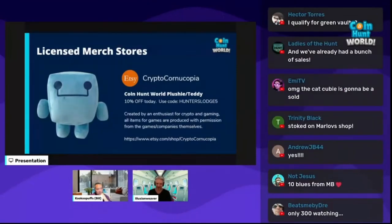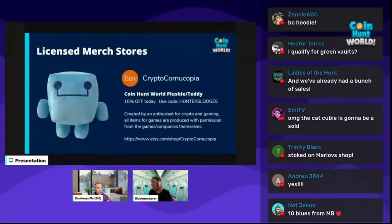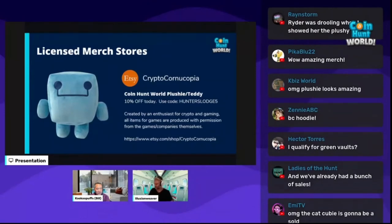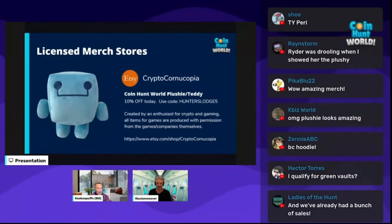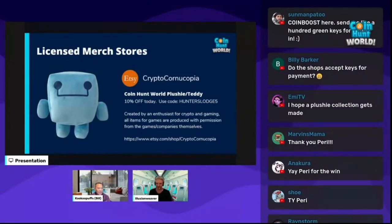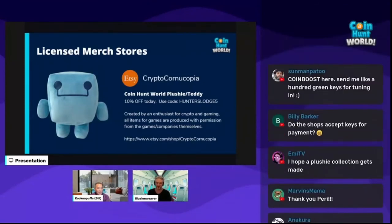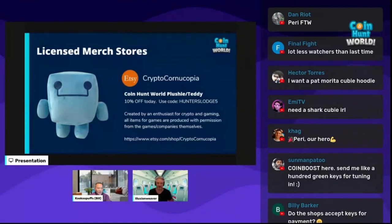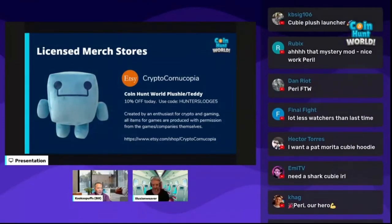Go check them out and support your fellow community members. A shout-out to Perry, our intern, who spent a lot of time working on the merch stuff and worked with everyone to get the contracts updated and signed. We want to see what types of items people like. The next step is we want to do integration with the game itself — you buy a hat, wear it to a monument and get extra stuff in the game, or buy a shirt and get a special QB or in-game resource.